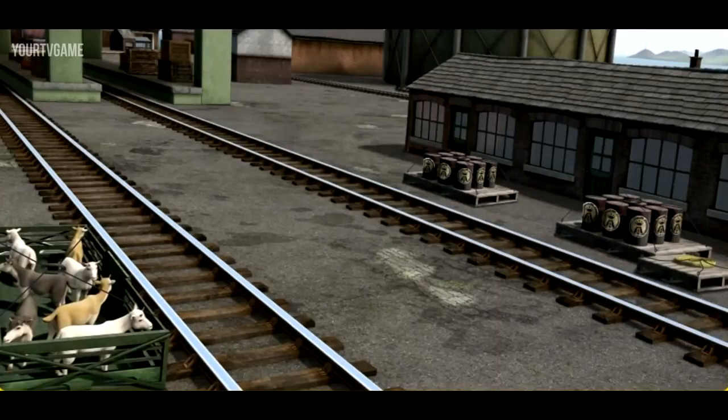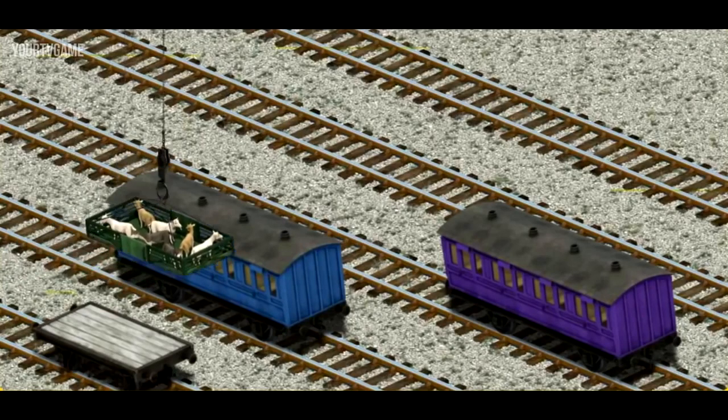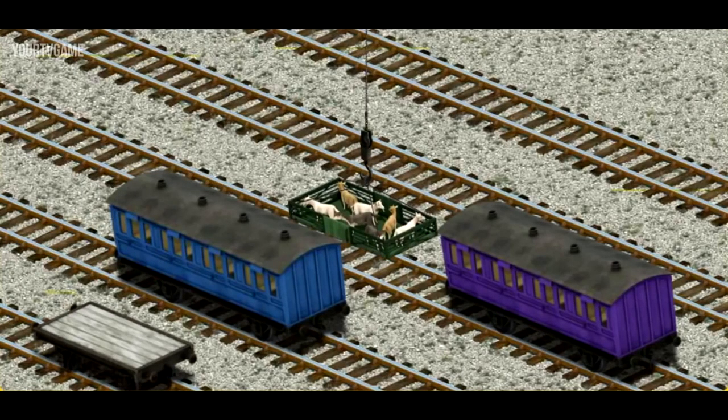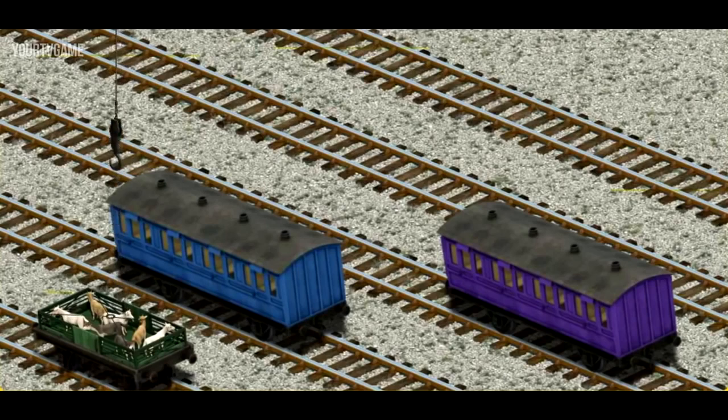Thomas must deliver the goats to Farmer McCall's farm. Help Cranky find the goats. There you go. Let's lift and load. Now the cargo must be loaded. Show Cranky where the white flatbed is. You found it!